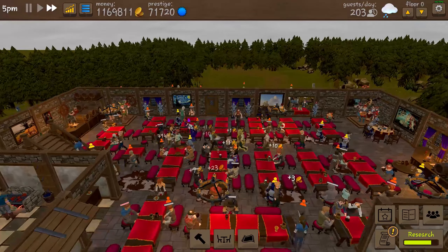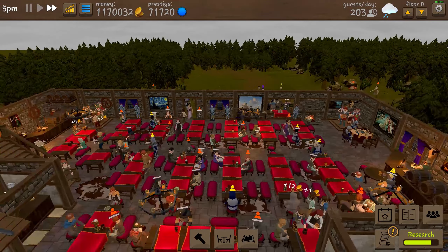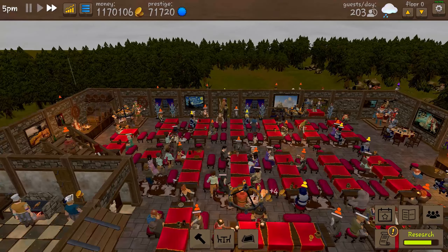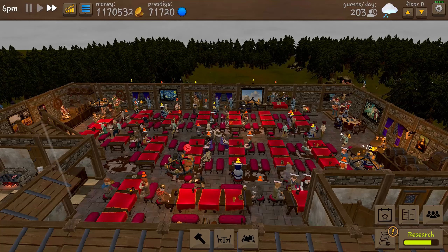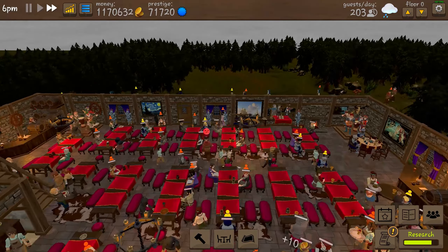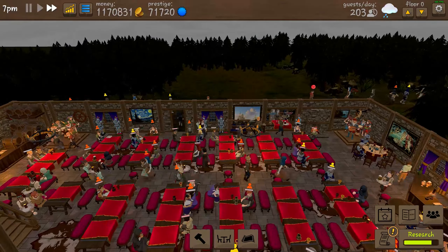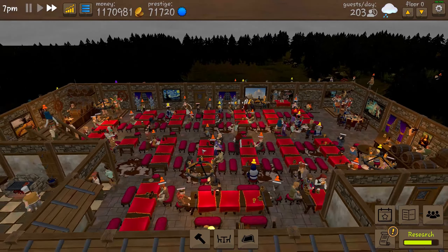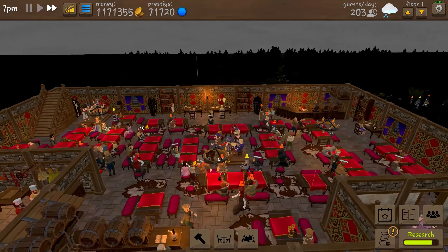Anyway, this is the first floor. It's packed with tables — a lot of tables. I just tried to make the biggest possible tavern here, and I also have a takeout counter. It's not something too fancy, so let's go to the second floor.